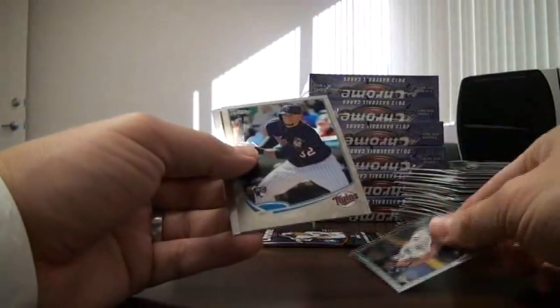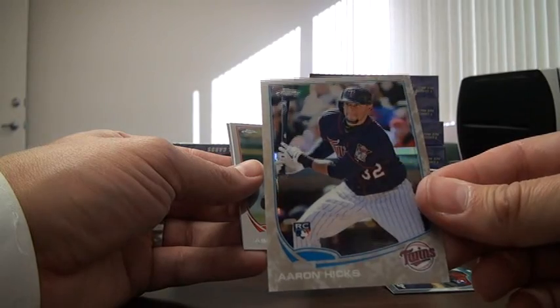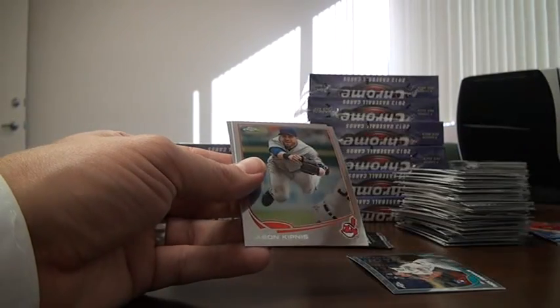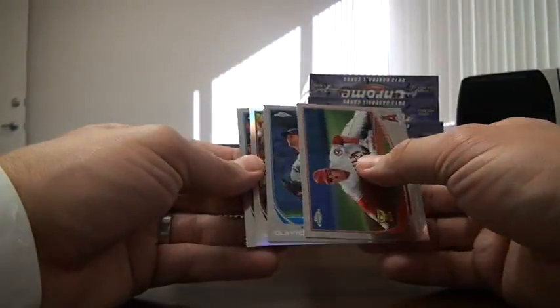Camo — Aaron Hicks. That would be for the Texan Bowman Collector. Nice hit, numbered to 15. And the last pack is an Aaron Auto Refractor.